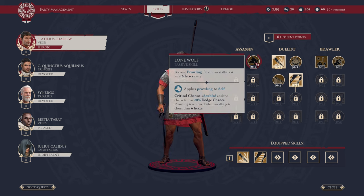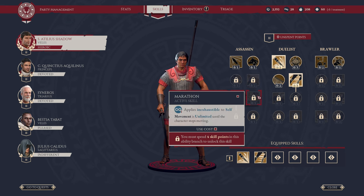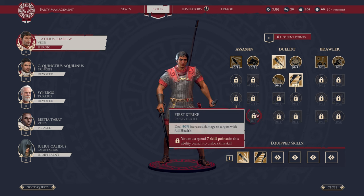Sneak Attack drives 3 to 6 piercing damage, generates one focus, and doesn't require focus to use. Sneak Attack deals plus 50% damage on your first two turns, which is nice — you have to get into position quickly to use it. Marathon applies Inexhaustible to self — movement is unlimited until the character stops moving. I'm not sure how this works in-game, but it's very compelling because it'll allow you to hypothetically move indefinitely. It requires four skill points to unlock. And finally, Burst Strike deals 50% increased damage to targets with full health, helpful for burning down fresh targets. It requires seven skill points.